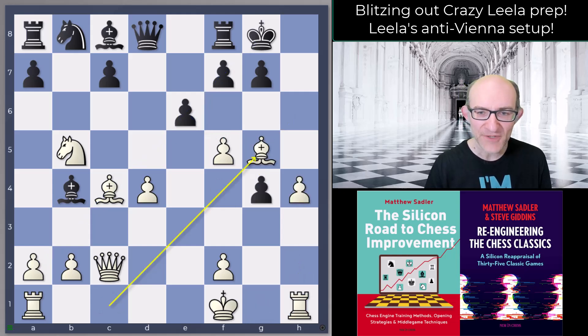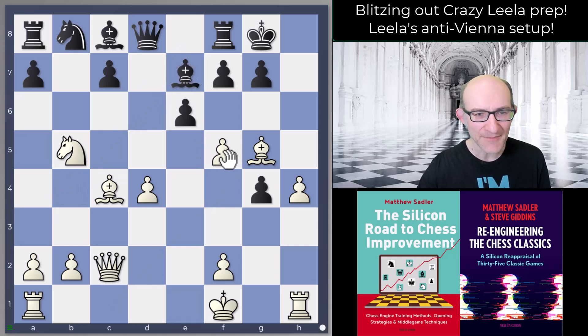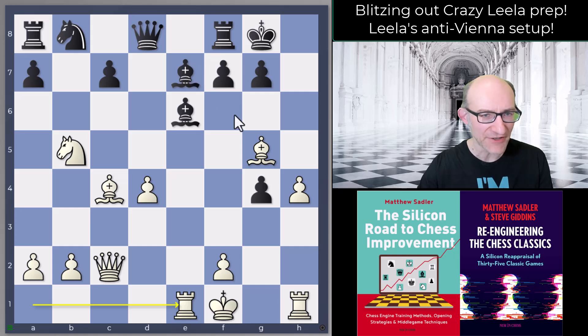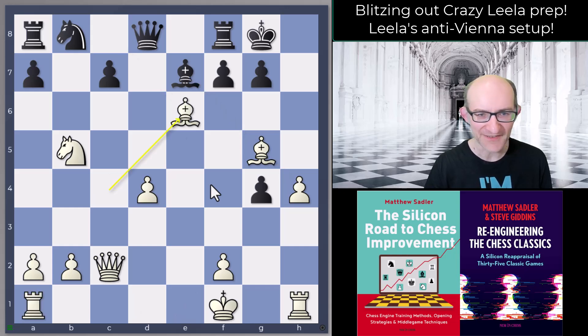I played h4, g4, Bg5. Then after Be7 was played, I played fxe6. The engines also like Re1 here, which looks pretty strong. Black played Be6 and here I went a little bit wrong. Re1 again was very aggressive — the big problem for black: if you go Bg5 I go hg but this pin on the e-file is actually really unpleasant. I'll just show you my bananas game because that's just how I played: Be6 and Nc7.